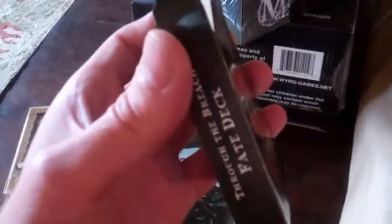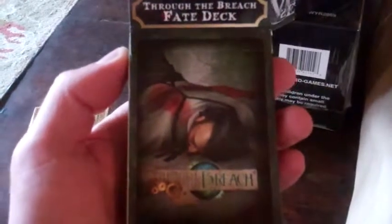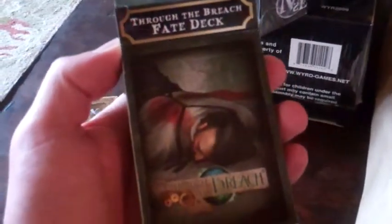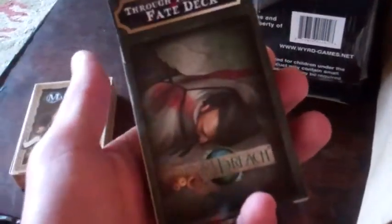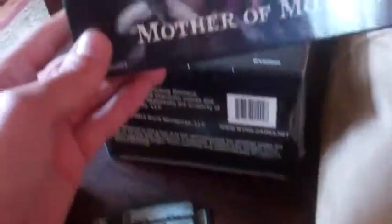Apparently, due to a stretch goal, I'm supposed to have one more of the Through the Breach fate decks coming with my hardcover book. I just reread through update 63 from Through the Breach, and they said it's on its way — if you only received one deck, you'll receive the other one with the hardback book. We don't know when the hardbound book and that other deck will come, but they'll keep us updated. We'll see how updated they keep us. All in all, I'm pretty happy.